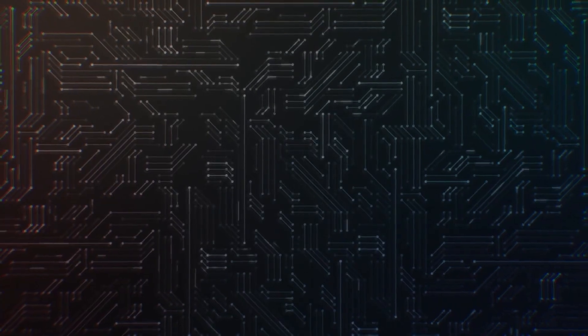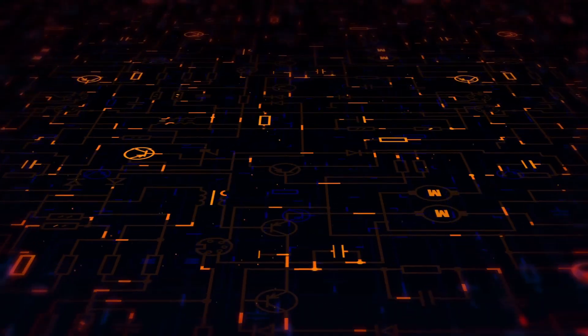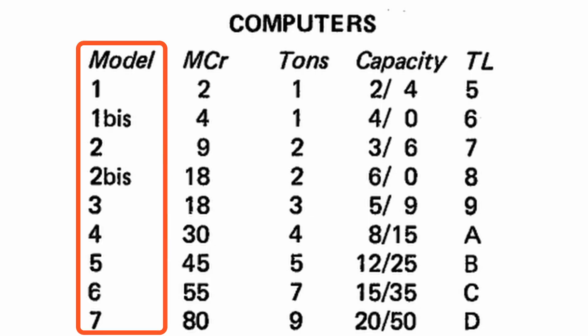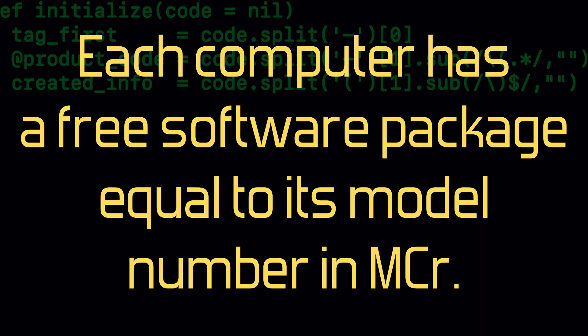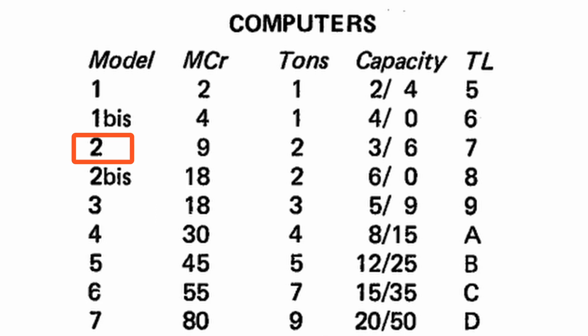The computer section of the bridge is more than likely a separate area or entire room. A computer has a specific model number found on the computer's table. The model number is important because it corresponds to the jump capability that computer can handle normally — there is an exception. Each computer comes with a software package equal to the model number in megacredits at no additional cost. A model 2 computer has a 2-megacredit software package included. That means if I want jump 2 capability, I need at minimum a model 2 computer, so that is what I'm going to go with.